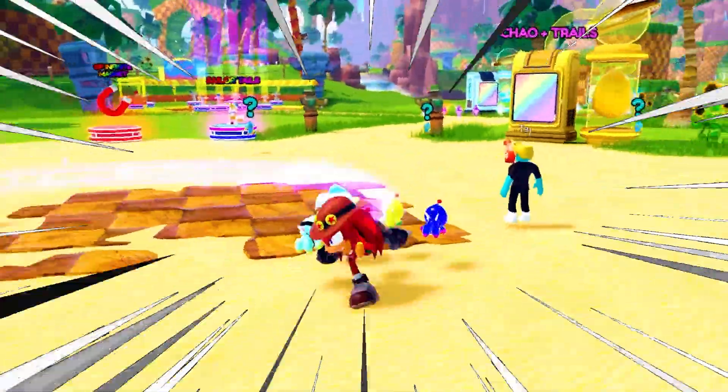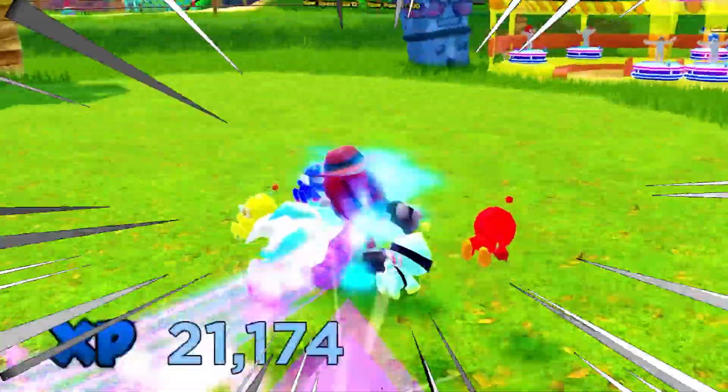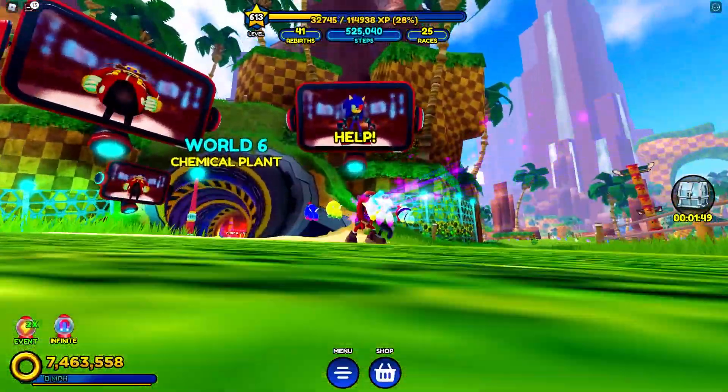Welcome back to Sonic Speed Simulator, guys. Look at my boy I've got right now. I've got Camper Knuckles, or Treasure Hunter Knuckles, whatever his name is. He was the last one we were able to unlock. And today, it looks like we're gonna be unlocking another Sonic skin.